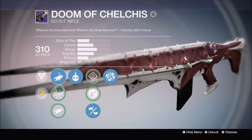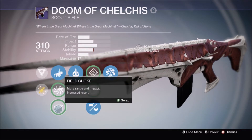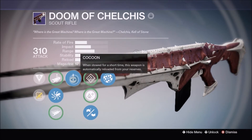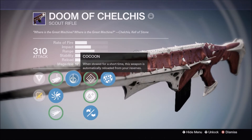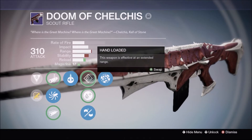You've got will of light, which deals bonus damage against Taken enemies. For ballistics you have linear compensator, accurized ballistics, and field choke — field choke decreases stability so I'd rather run accurized ballistics or linear compensator. You also have cocoon: when stowed for a short time, this weapon automatically reloads from reserves, so if you switch to your sniper, this weapon will reload itself.